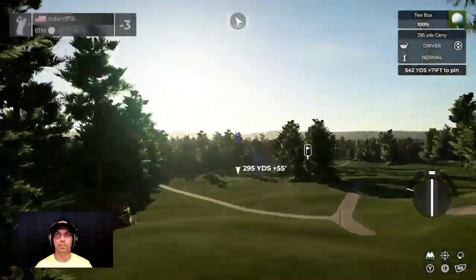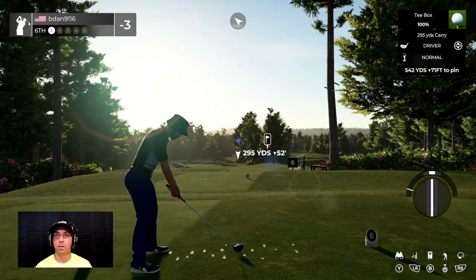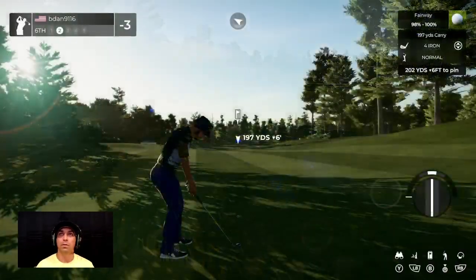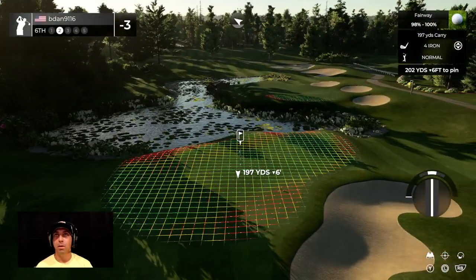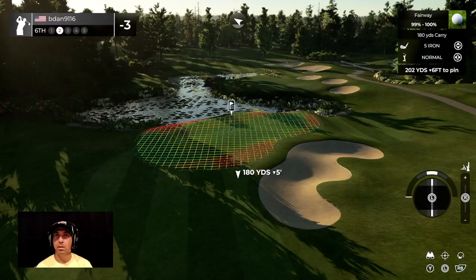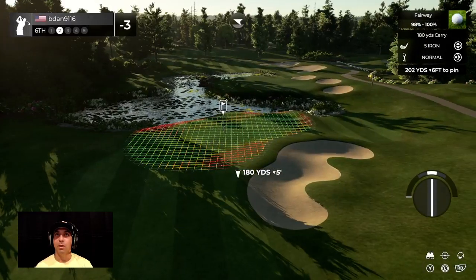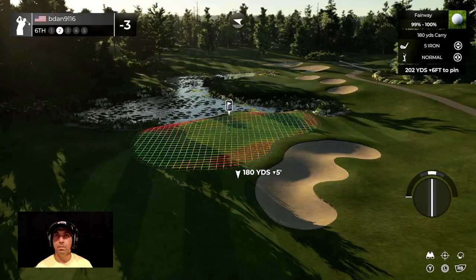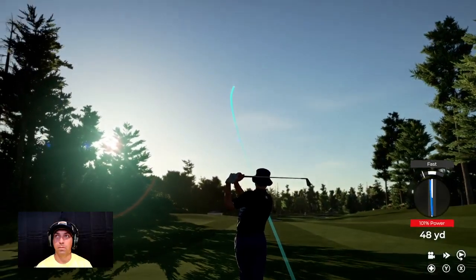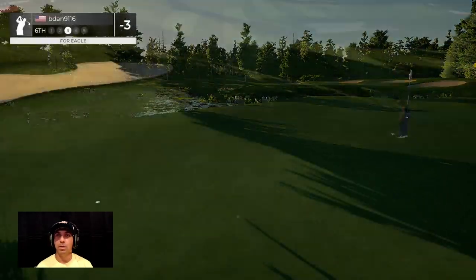Par five coming up. So far the course is nice — I like it. Shorted it a little bit but I think it'll be fine. 350, down the pipe. We've got water here — we definitely don't want to be long here, short's okay. I'm gonna cut this, try to land it right here, bounce it so it funnels down off this hill. It's not gonna do what I wanted because I hit it fast, but it should still be on the green and fine. It's well short — looks like you're putting for eagle from here.